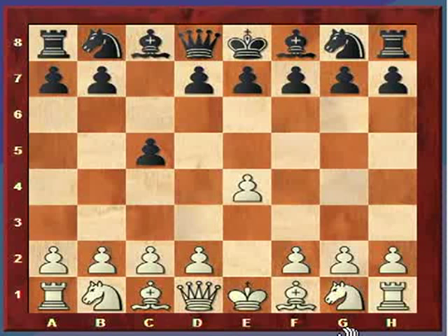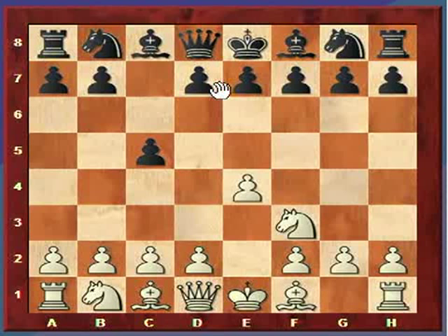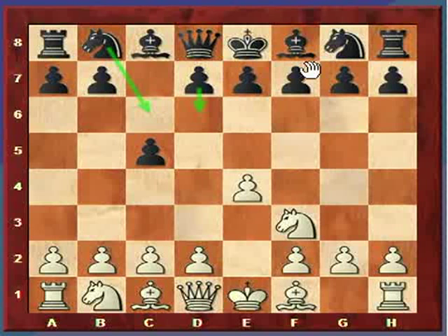The open defense is where white on the second move plays Nf3. There are basically three main moves that black will now make: D6, Nc6, and E6.